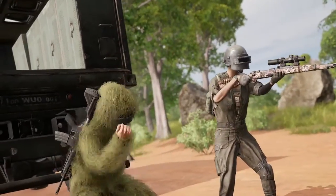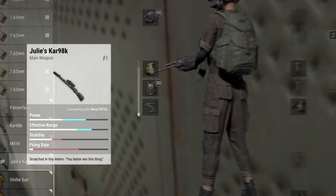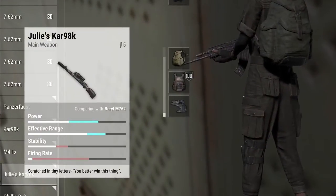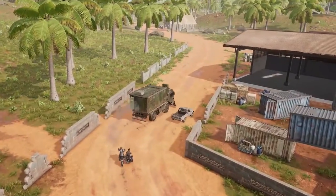Gear includes level 3 equipment, basic weapons with attachments already slotted, and even specially kitted weapons skinned from Sanak's past. The loot truck isn't easy to stop though, so be ready to hit it with all you've got when the opportunity arises.